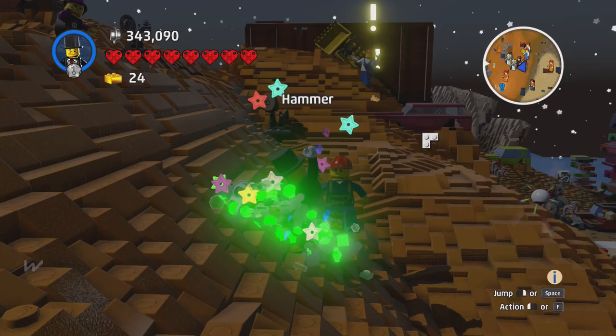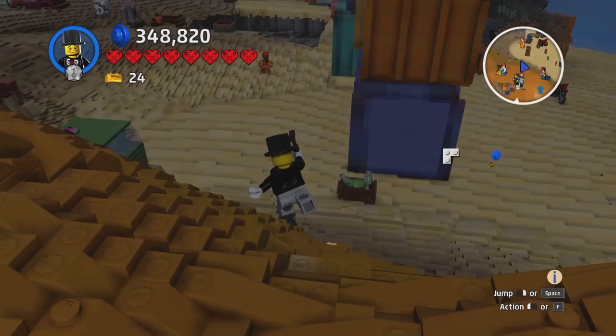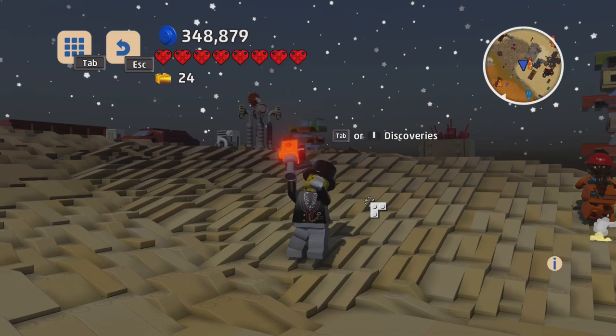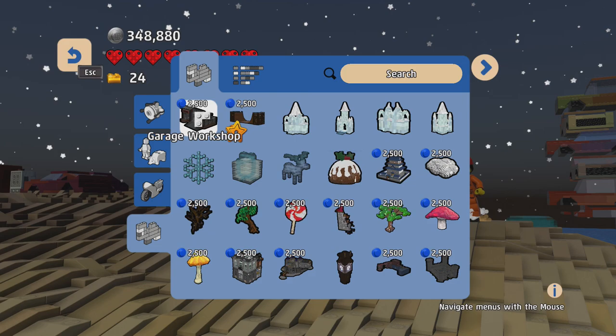He gave me a hammer for my trouble, while the other guy gave me studs, a gold brick, and a block build. Let's see what I got — a garage workshop. I do have this now. We can actually finish that skate ramp.